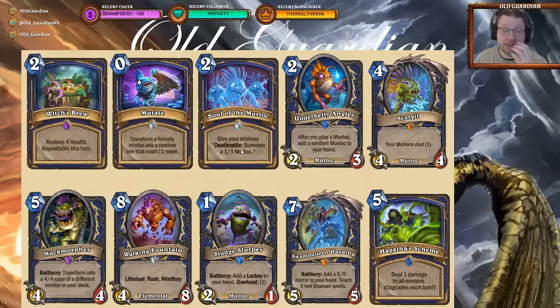Then this card — Soul of the Murloc — is insane. It's better than Soul of the Forest. A two-mana spell to give your minions deathrattle: summon a 1/1 Murloc. Obviously the first idea is that this goes in Murloc decks, but actually this can also go in any token deck. You can put in Soul of the Murloc, Bloodlust, and hit face. An incredible and very flexible card.